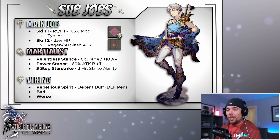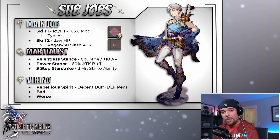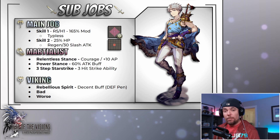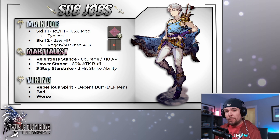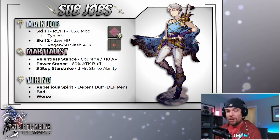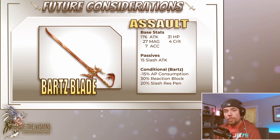For the third sub job, Bartz gets Viking. I don't think it's really worth using unless you really wanted that defense pen buff from Rebellious Spirits — he doesn't really need it in most cases, especially when running both defense pen passives. Unfortunately, one of the better Viking skills has a very long cast time, making it very difficult to use in PvP situations where units have Haste or very high agility. So in the majority of situations, just forget Viking is there and prefer Martialist.